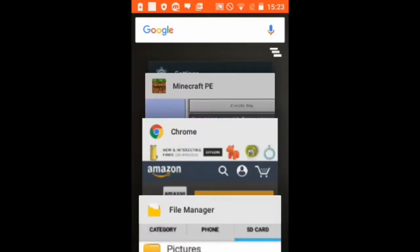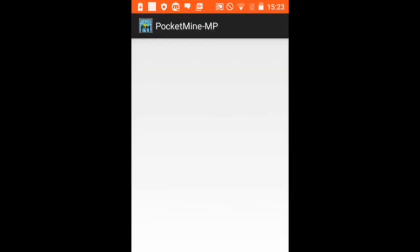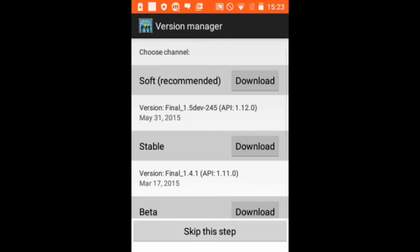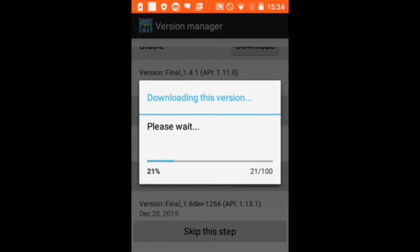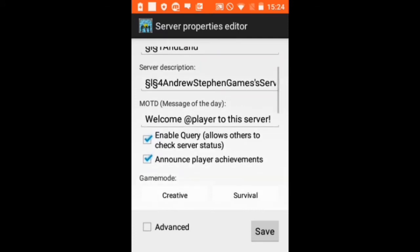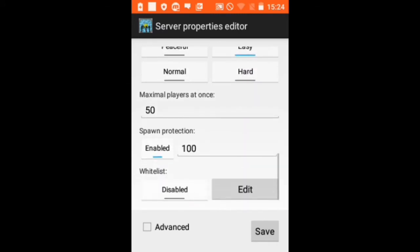Then you open PocketMine and wait for it to load as it extracts the PHP. You select the beta version, it's gonna download and install it. And then you can set up your server — the name of the server, the description of the server, and your game modes, etc.